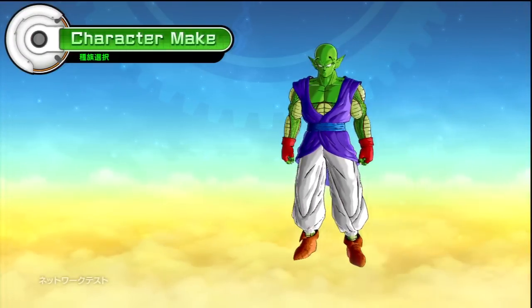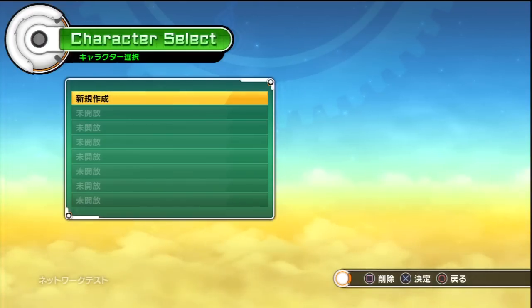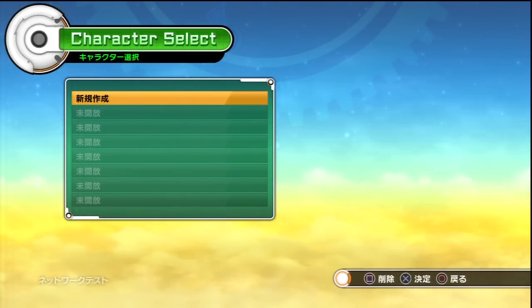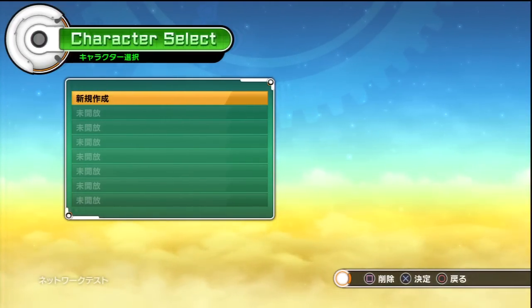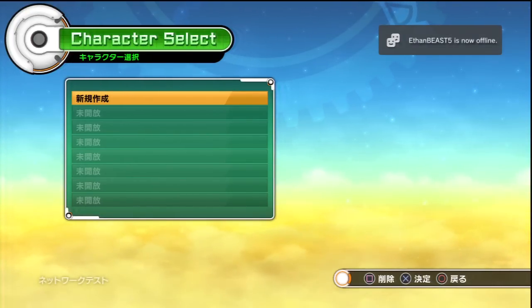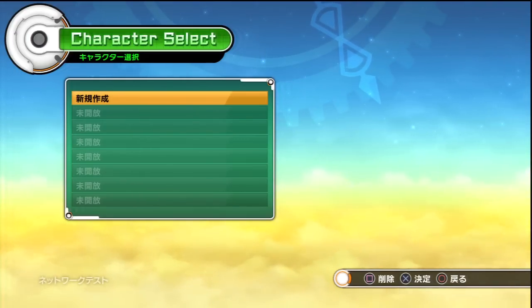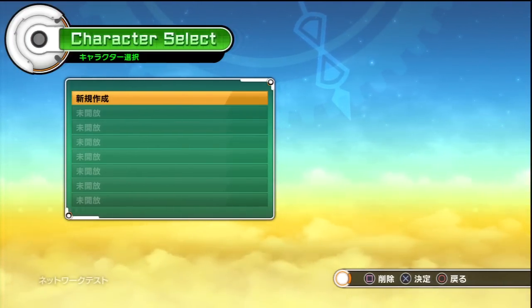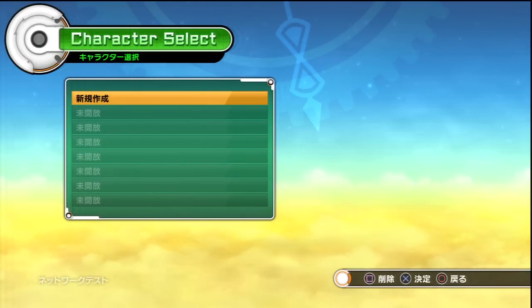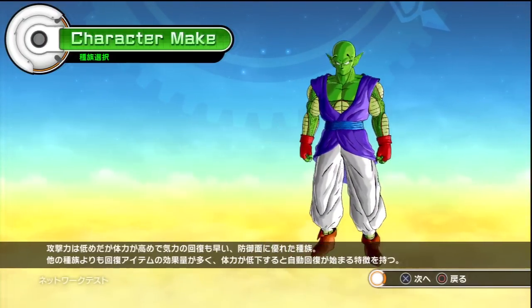I noticed something on the character select screen that a lot of you were asking about. There are a lot of slots — I think you might actually be able to create up to eight characters. But I can't confirm it since I still wasn't allowed to make a second one. Just a theory — we'll find out when the game comes out. Looks like we might be able to make more than one character. Let's go back into making this Namekian.